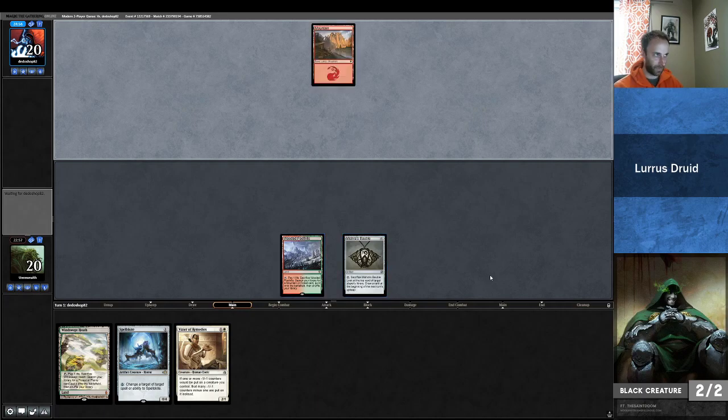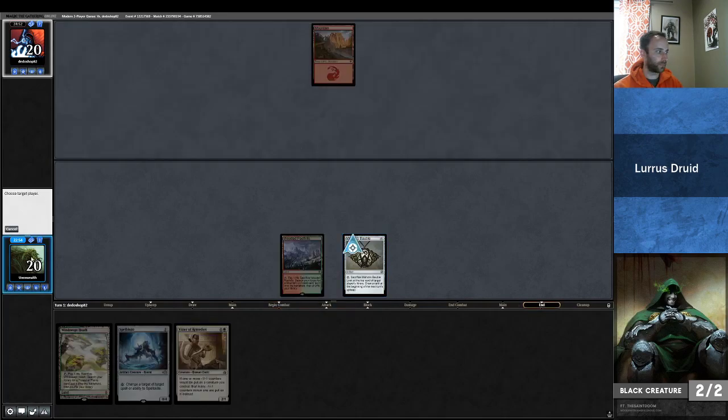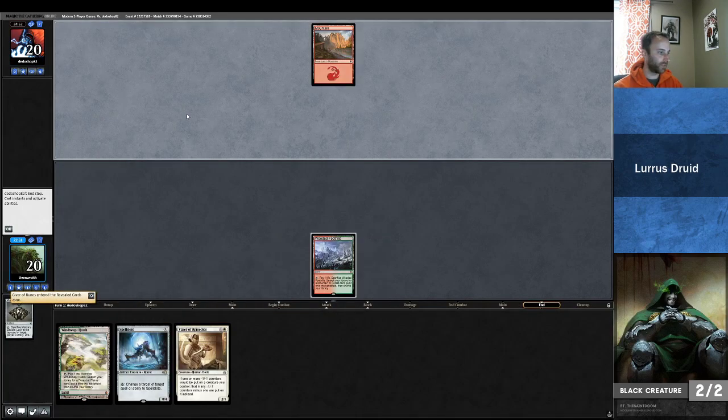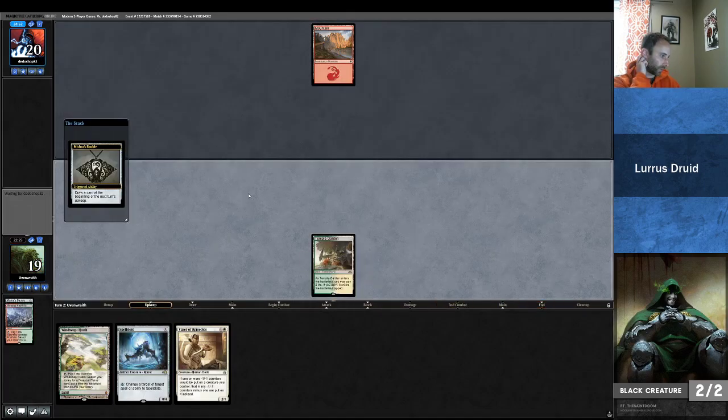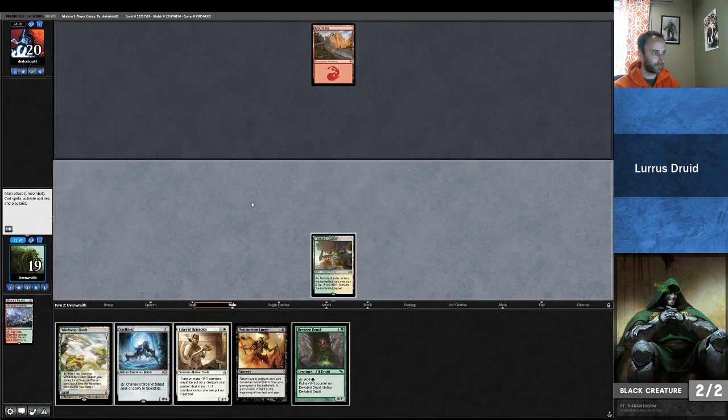Leading off showing like this means my opponent might think I'm on some sort of Jund deck, or maybe Traverse Jund. Giver of Runes — my opponent played a Mountain, so I'm probably pretty interested in Giver of Runes. I do have the Spell Skite, so I don't know if I need to double up. Mountain tells me it's probably some sort of burn deck. I'd shuffle that away — let's lean harder on the Spell Skite. We want Druid anyway.